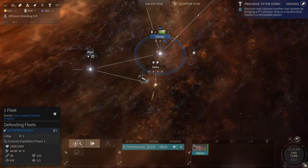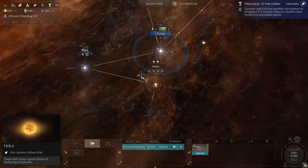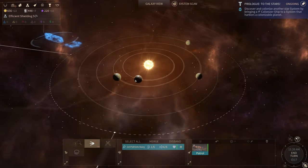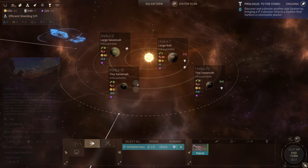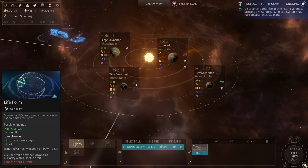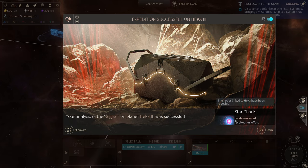Do I have my probes back? I've got one. I can also click this button and it'll take me straight to that fleet. Star charts — your analysis of the signal on planet Hekka 3 was successful. The nodes linked to Hekka have been revealed.